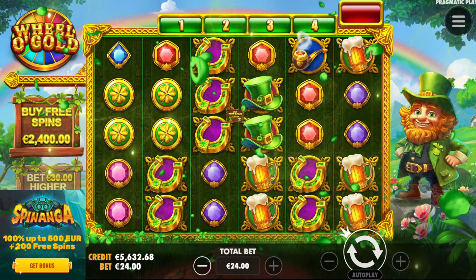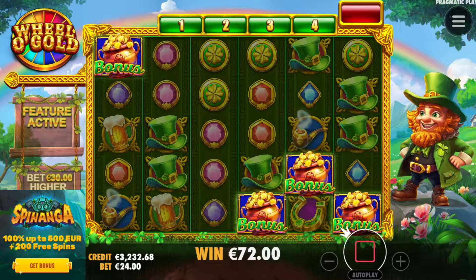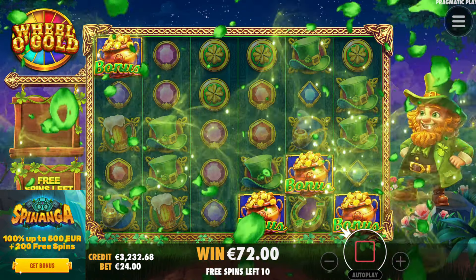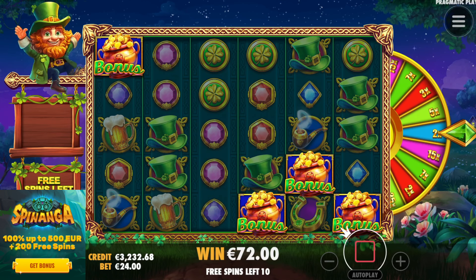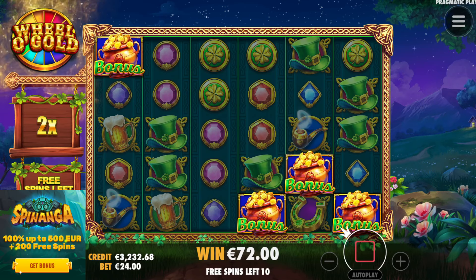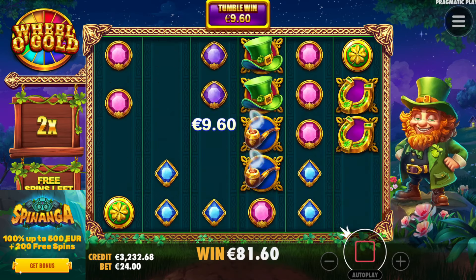As I mentioned guys, we're on Spinanga Casino today. If you want to check out Spinanga, link will be down below. RandomCasinoBonus.com — all the best offers in one spot. Link for Spinanga is on there as well. After you sign up, 100% welcome package up to max of 500 euro, and on top of that up to 200 free spins as well. Check them out, sign up on the link and gamble responsibly as always. They have all the new releases of Pragmatic, all the cool stuff. Please gamble responsibly as always.